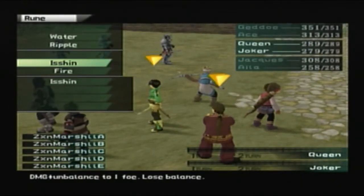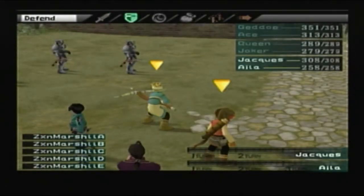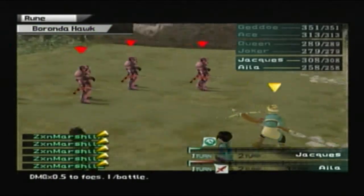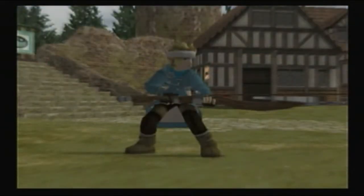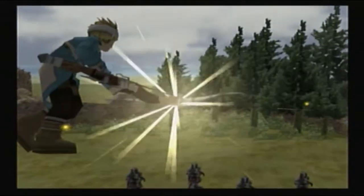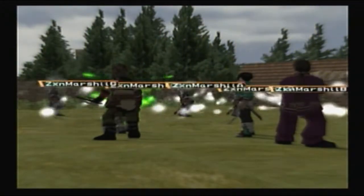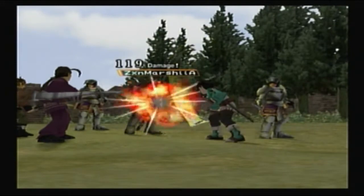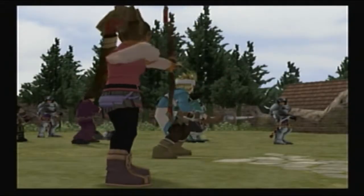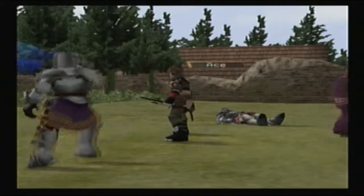I wish I could have them both do different attacks. Let's have him do Perona on the hawk. That really did no damage - that really did no damage, oh boy. Okay cool, they're not really hitting hard either, which is great.